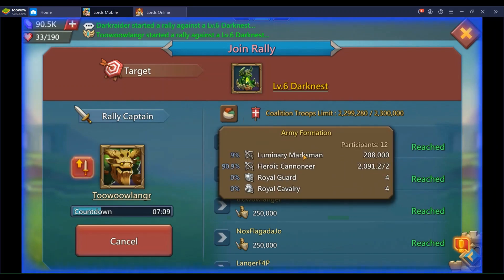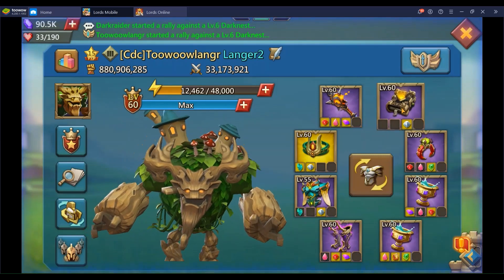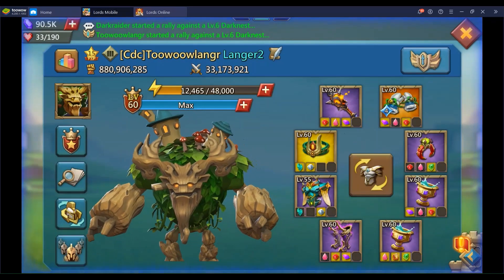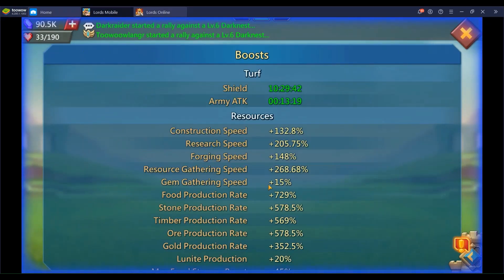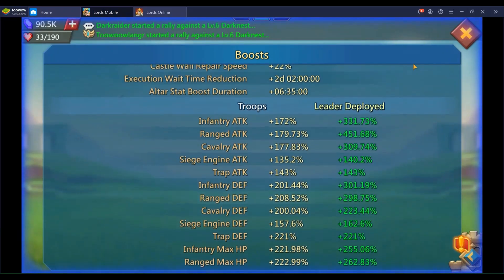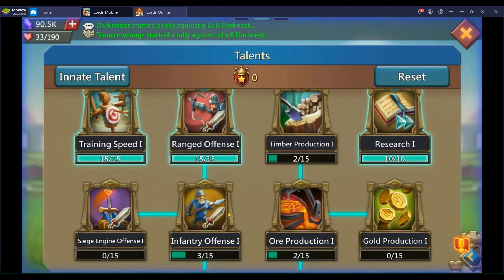I decided to go again with a buffer this time around. I need to change my gear and put on my winter mitts — I need to swap those in. This is the status of my range blast; it's obviously not fully jeweled, so I have about 451 range attack. It's not fully jeweled, but that's where I'm at.